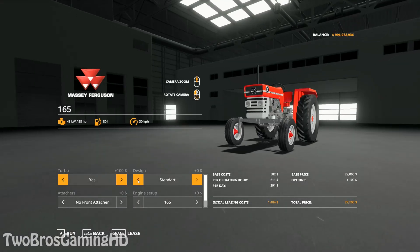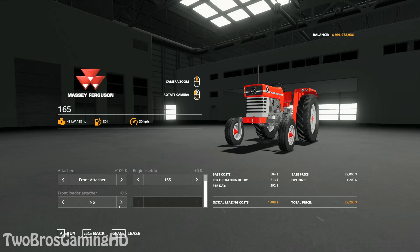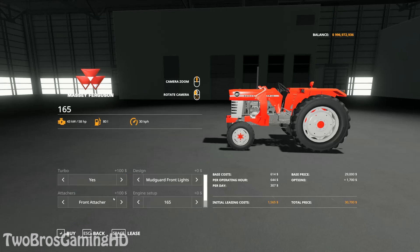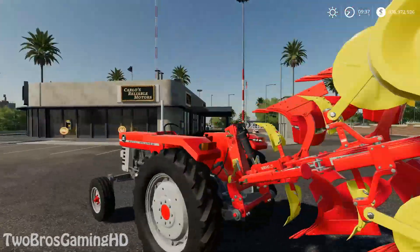Turbo, yes. You can take mod guard front lights, side front lights. You can go like whatever you want. 185 multi-power, 175 multi-power, 165 multi-power - you can go ahead and choose whatever you want. You can also get a front loader on it, a front loader attacher, and stuff like that. You can put weights on it. So there are some good options, which is great.